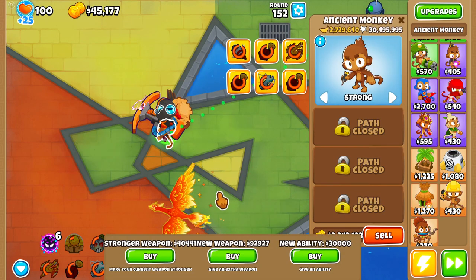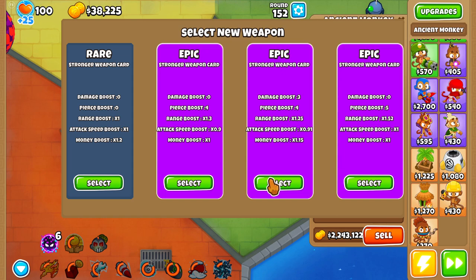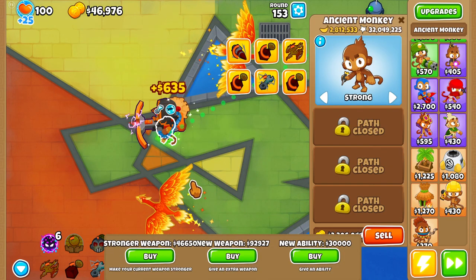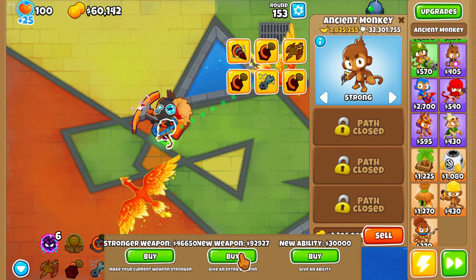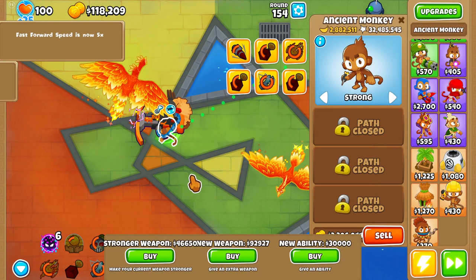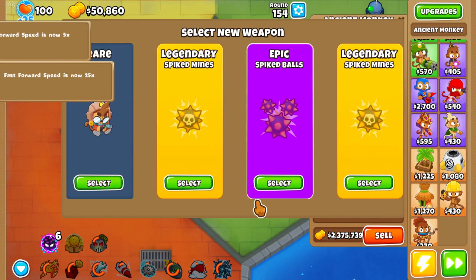Getting closer. Oh gosh. Maybe if I didn't have things running at like super speed, maybe it wouldn't be so laggy — I kind of forgot that I had it going at like 10 times speed. That might help with the lag. What if I put this at... oh, that's the wrong one. Oh! 25 times speed. Oh gosh.